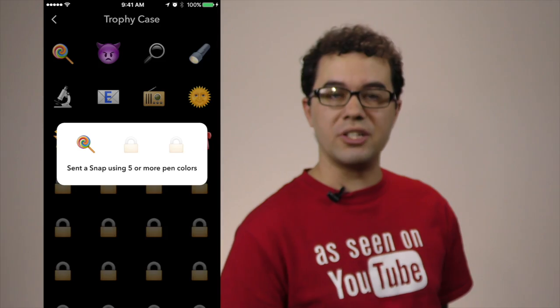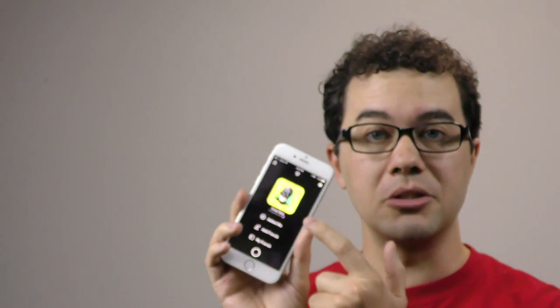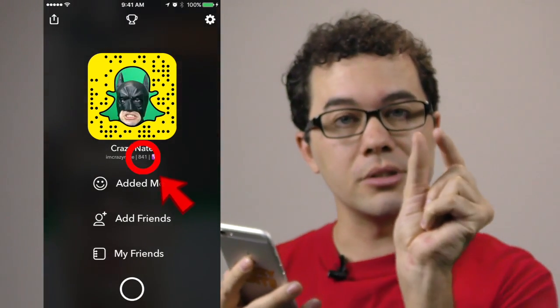Even though we said ten trophies, here's one extra for free: if you unlock all these trophies, go back into your trophy case and you'll find the little baby trophy, because you completed 100 points in Snapchat. On your main screen, right next to your name, you'll see a number showing your points. There are still a lot more trophies we haven't unlocked yet — stay tuned, there will be more videos showing you how to unlock them. Thanks for watching — share a smile, have a great day!